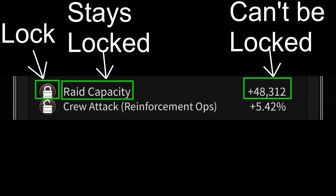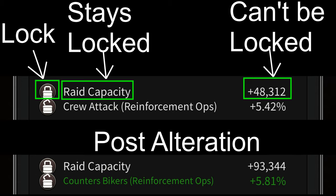You can also lock certain attributes while you're altering stats. However, locking an attribute only locks the attribute type and not the percentage of the attribute. This means that the percentage of the attribute will keep changing even after it is locked. Also, from what I've experienced, locking an attribute always reduces the probability of getting high quality attributes on the equipment, so I wouldn't recommend locking attributes on your blue or purple Godfather Equipment since they only give you one random attribute each.